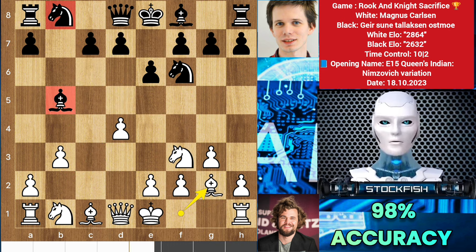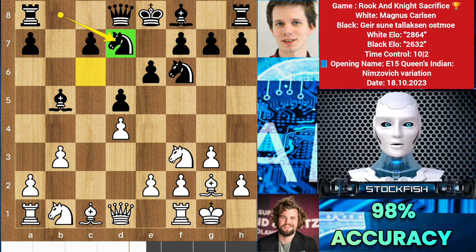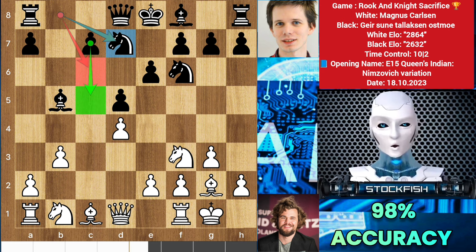So back to the position — black played d5 first, castle, knight to d7. He didn't play knight c6 because it would block the pawn activity. The c-pawn will advance to break the file with the knight's support.